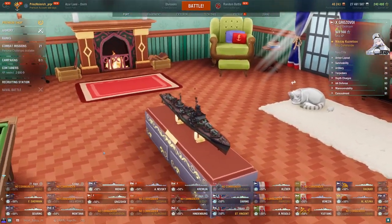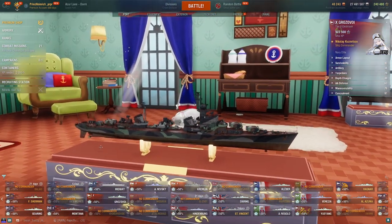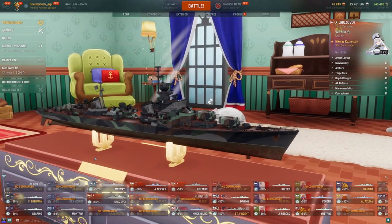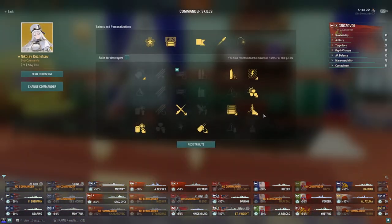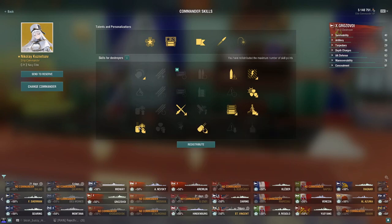Now let's get into my build and modules, and general thoughts on how I think Grozovoi should be played. For captain skills: Preventative Maintenance, Last Stand, Survivability Expert, Superintendent — very important on Grozovoi for the extra heal, smoke, and speed boost since you only get two by default — Adrenaline Rush, and AFT. These are the core skills; you want all of those.